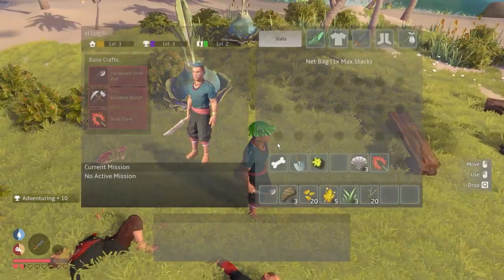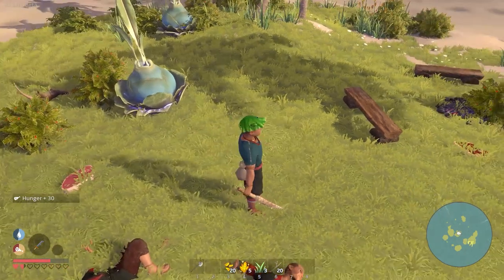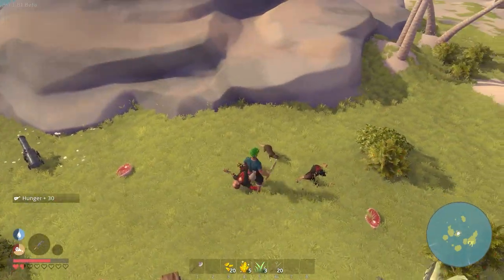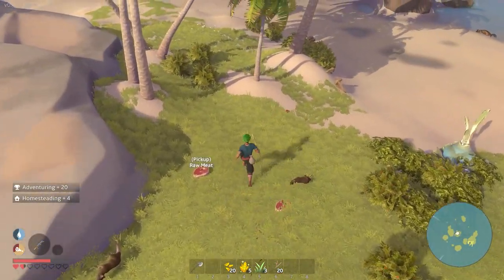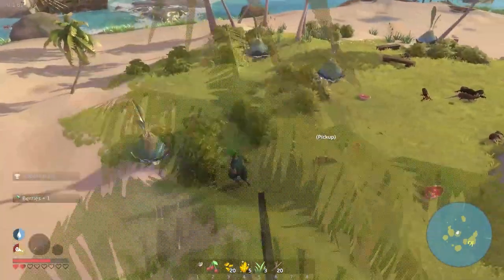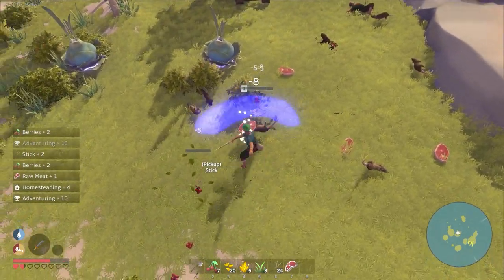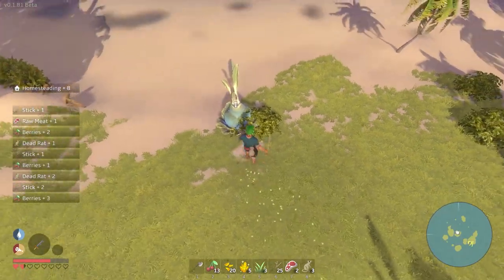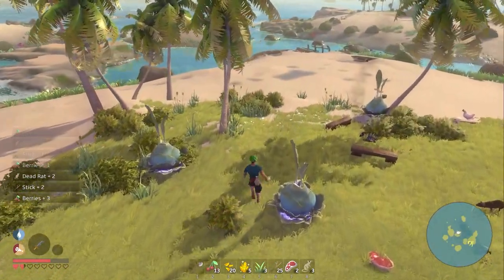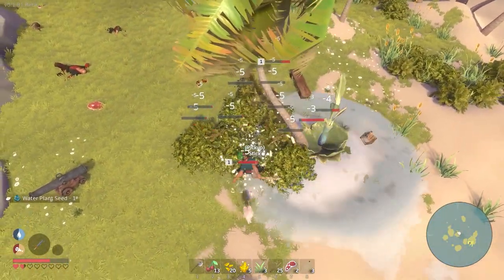We have cooked meat now - let's eat some of that, 10 hunger. These guys are just spawning, it's like a rat spawning area or something. We have to build a fire pit in order to utilize uncooked meat. Right now since we're in this area we have a lot more berries - we will take advantage of that as well. Let's grab all of these guys and then move away from the rat spawning area.